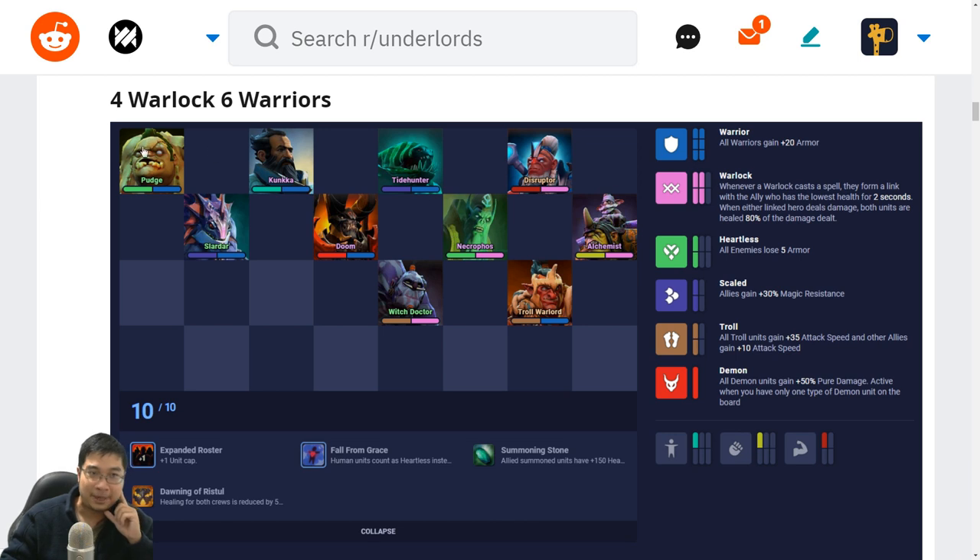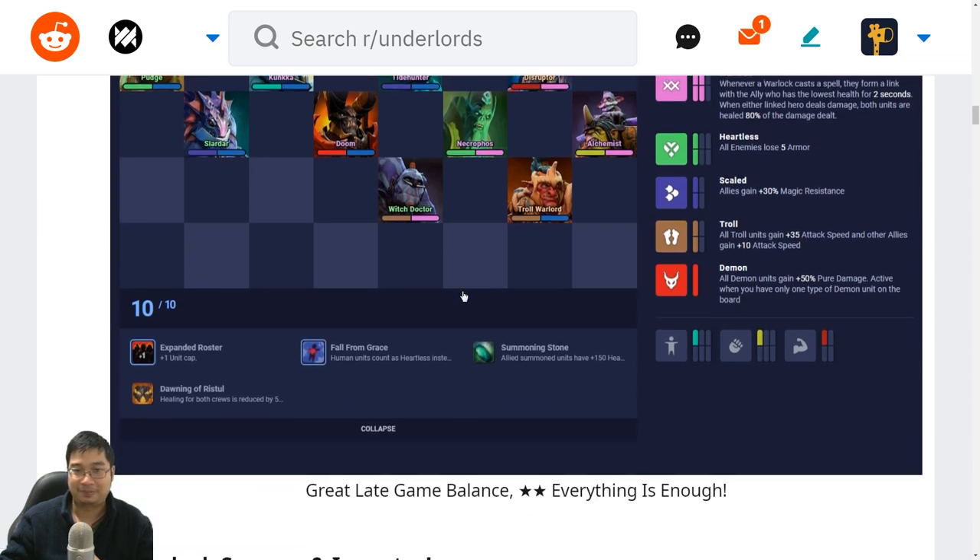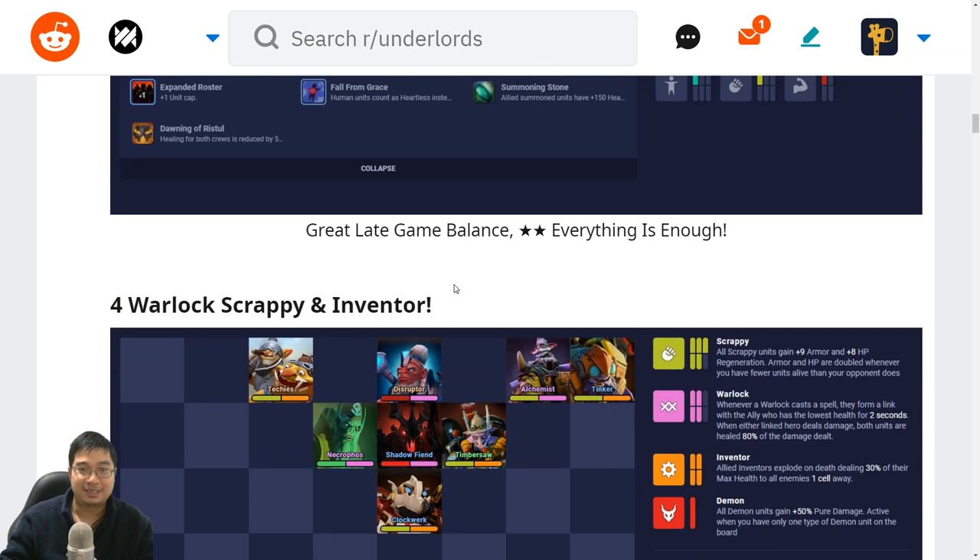Position-wise, Pudge is the hook unit that goes for the back line from the side. One side is the focus damage side, and the other is the hold-them side. We want Conqueror, Tide and Disruptor to cast fast in the front. The second line of units wants to cast as well but less urgently. The third line is where ranged damage units go. For the late game balance, we only need two stars for this build.